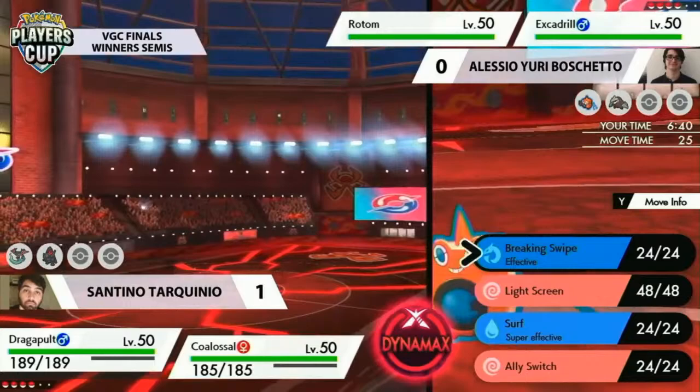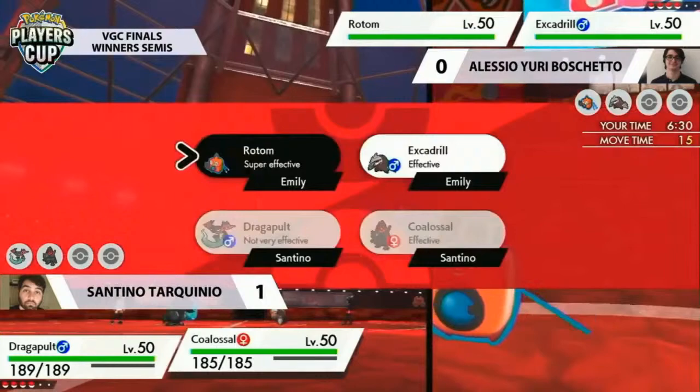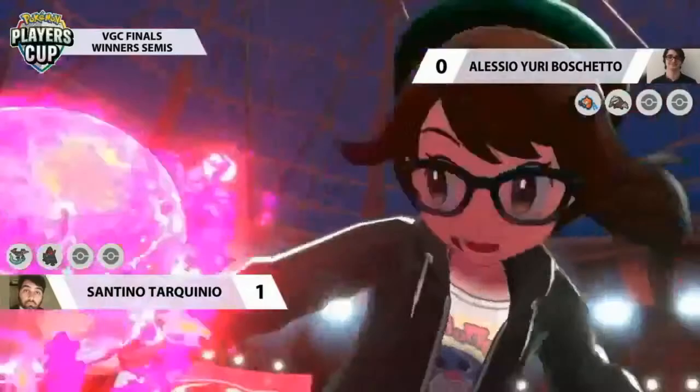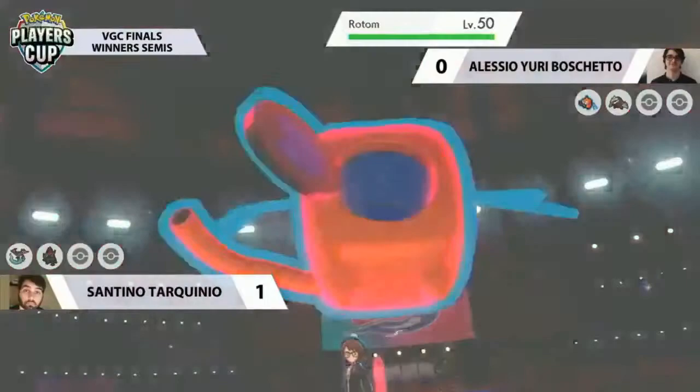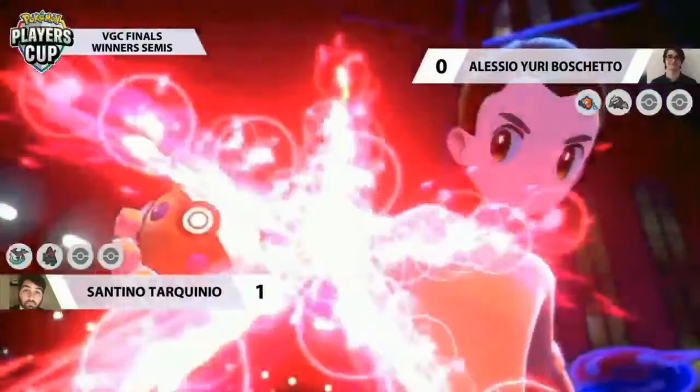It's an audacious thing to bring to a tournament like this, but when you execute it so well the mind game is intense — knowing he did a turn two Ally Switch, you have to sit down and think: is he going to do it again? Ally Switch is the complete 50-50 of Pokemon. Knowing it's there builds anticipation and mind games even more. Yuri goes on the offensive with Rotom this time, Dynamaxing it. Santino does the same on his side.